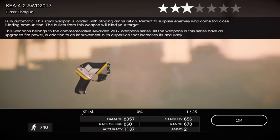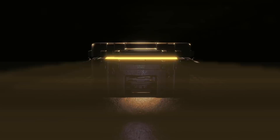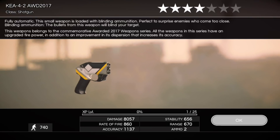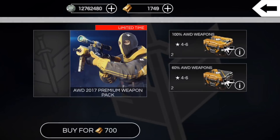There's a four star Kia 4-2, a five star MFX9 AWD 2016, and another four star Kia 4-2 AWD 2016 — or 2017, sorry. There's a Griffin 12 and that's 1,400 down the drain already.